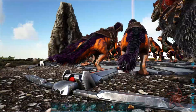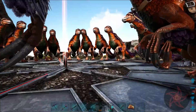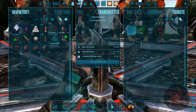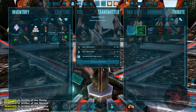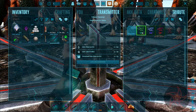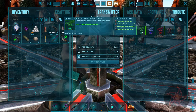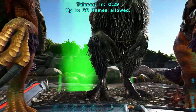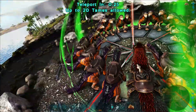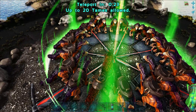Alright, I figure I'm on a roll - let's try out the Gamma Dragon. And this is 18 Therizinos, an Otter, and a Euteranus. Bringing the Otter this time because this place is hot.